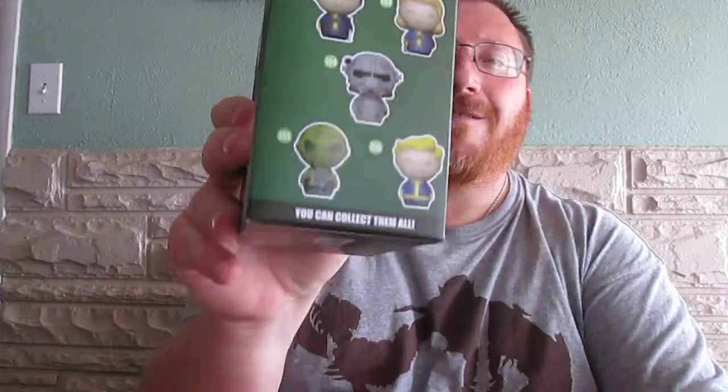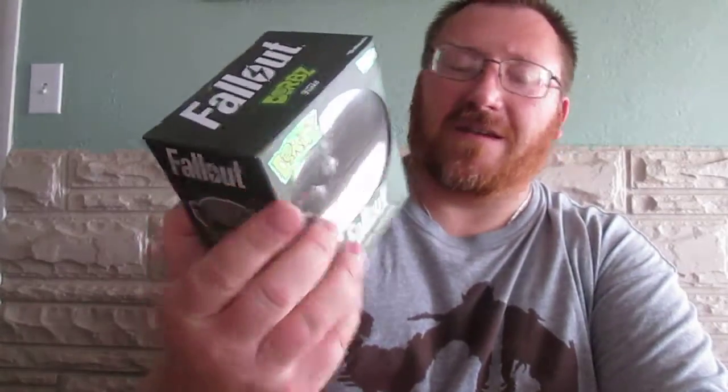We got a Fallout Dorbs vinyl collection. These things are kind of a smaller Funko that are solid — they don't have any movable pieces or anything else. They're pretty neat, a little bit smaller. I guess when you've got a product that sells, as Funko does, they wanted to expand on their line in Dorbs. We have a nice little Fallout guy in Power Armor. What Power Armor is it? Is it T-51? Yeah, pretty sure it's T-51. That's awesome, that's cool.